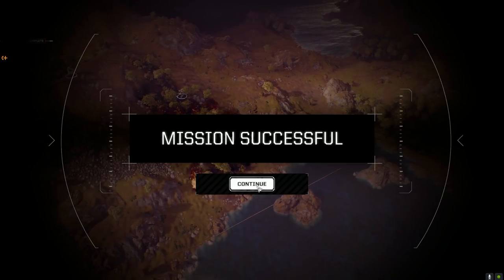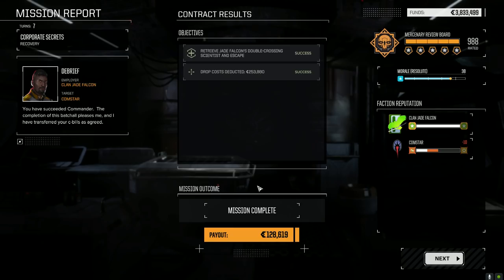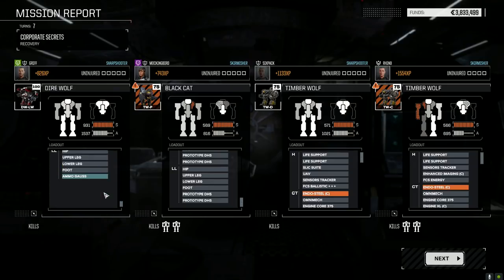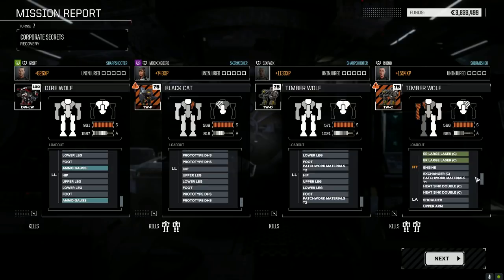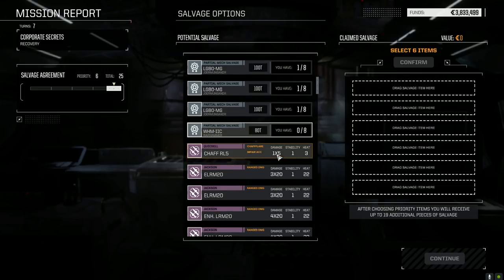We took some significant damage from these guys, so we've got to find a way to get an advanced AMS into one of these mechs. That wasn't too bad. Even with all those accuracy bonuses I still had a harder chance to hit. Maybe someone can throw a comment — I have no idea if I did anything wrong there. I definitely think getting one of these Timberwolves with an Ultra 20 and a supercharger will help out.